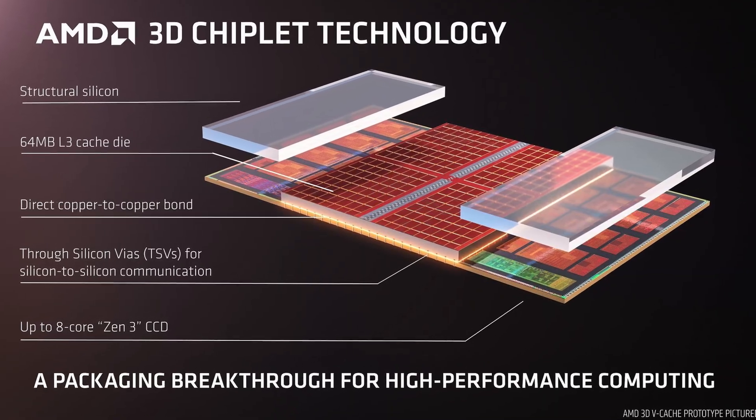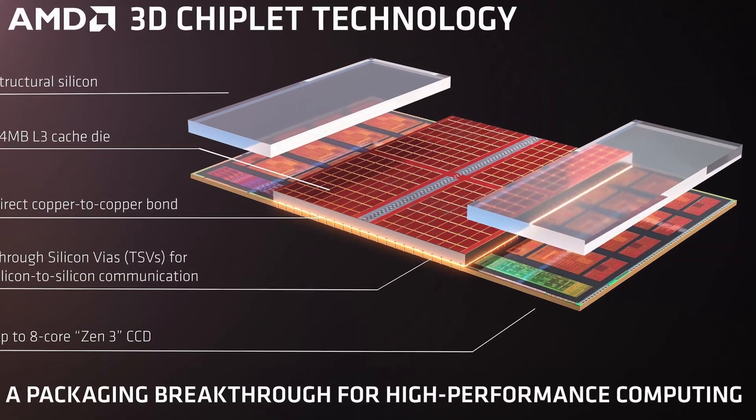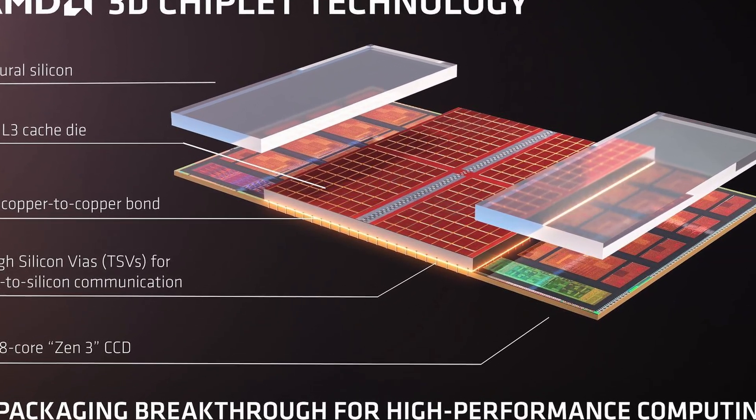AMD's main selling point on the 9800X3D is that you don't need fast RAM and you don't need to overclock it — you just need to plug the CPU in and you're good. The 3D vCache really does raise your 1% and 0.1% lows, which is what really matters for gaming. So I decided to put my PC to the test.